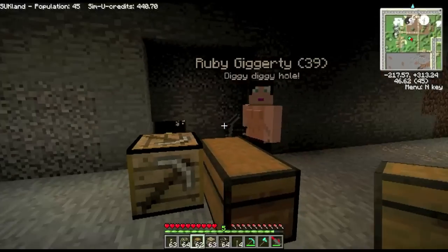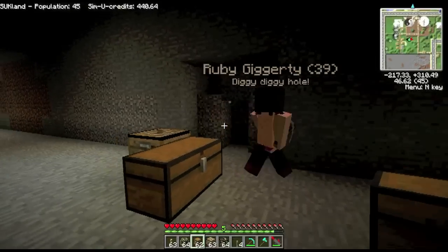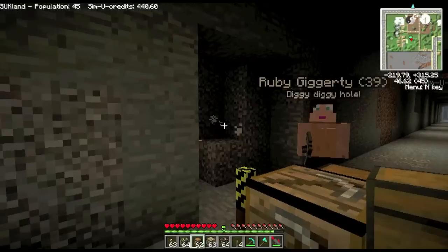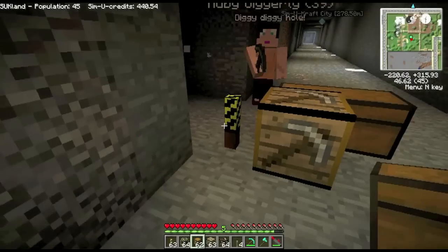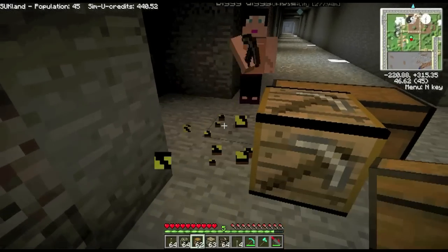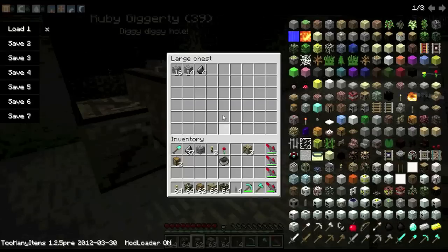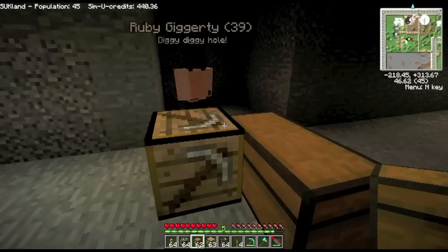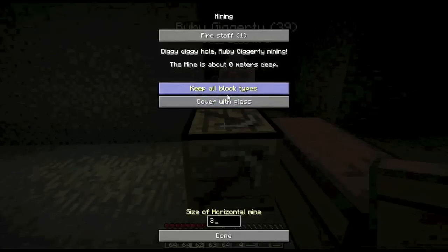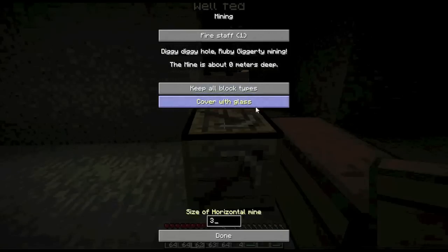Of course you can hire several miners if you want to dig the hole really quickly. Anything to do with gravel and stuff like that is taken care of easily. You can see the marker is no longer needed either — you can get rid of that and you just need the mining box in there and the chest. Everything should be going into it: we've got cobblestone, gravel, and some flint so far. You can get a bit of lag here, and you can change what blocks you keep. The cover with glass doesn't do anything on horizontal mining because it's pointless anyway.